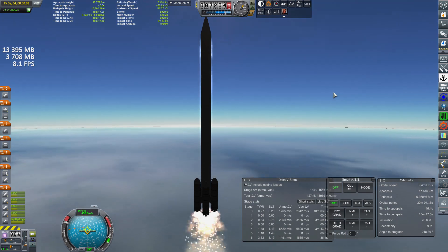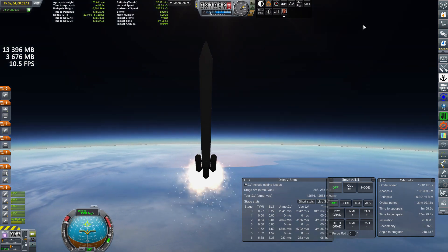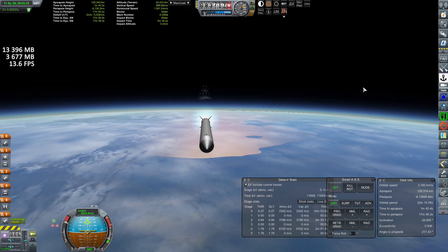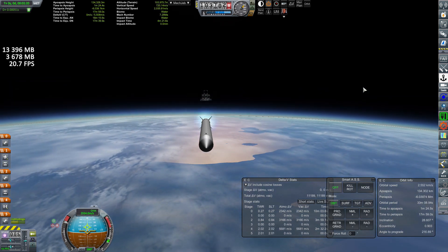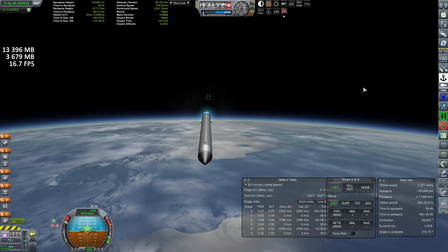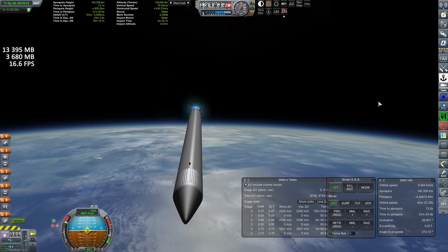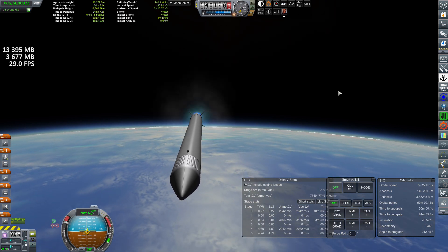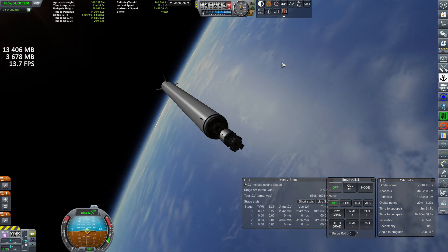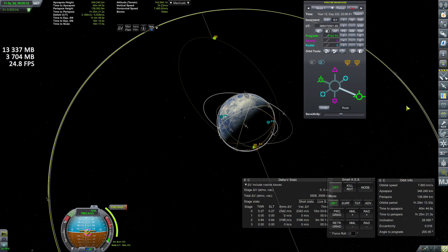GeoSat-3 saw the first malfunction of the GeoSat program. A center of mass issue occurred, causing RCS to do a lot more work than intended, which led to every last bit of hydrazine running out on its way to maneuver number two, resulting in a dead satellite. This issue was addressed and fixed before GeoSat-4 was built. GeoSat-4 and 5 had a nominal launch and mission insertion. GeoSat-6 saw the first Astros upper stage have an engine failure halfway through maneuver one, leading to a thrust-to-weight ratio loss and the eventual failure of the satellite. However, this did not occur with the newly researched Astros-2 engine on GeoSat-7, which successfully finished off the network.